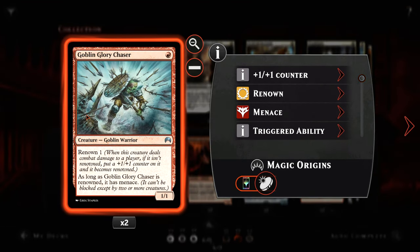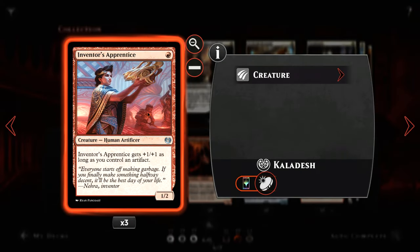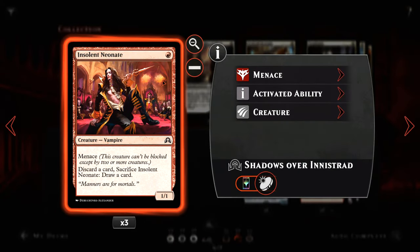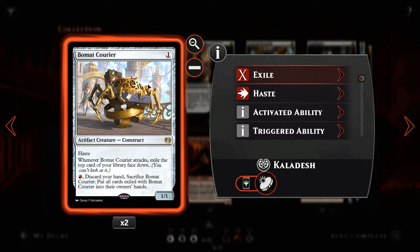We're running two Goblin Glory Chasers — a 1-mana 1/1 that can become renowned and gain menace. Three Inventor's Apprentice — a 1-mana 1/2 that with an artifact out becomes a 2/3, 'nerd ape' if you will. Three Insolent Neonate — another 1-mana 1/1 with menace and the ability to discard a card and sacrifice it to draw a card. Also running two Bomat Courier — a 1-mana haste creature, a pseudo card advantage if everything plays out right.